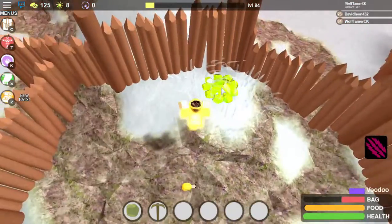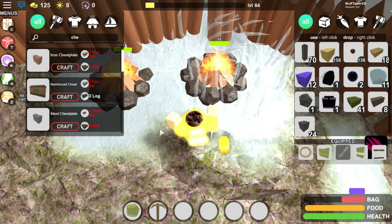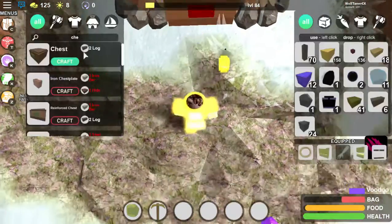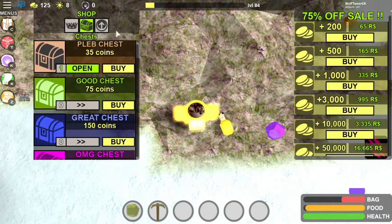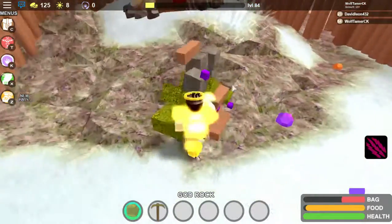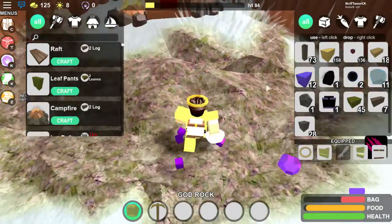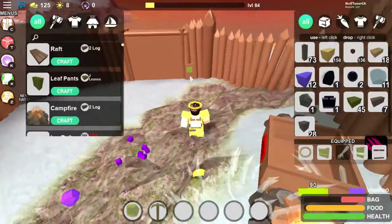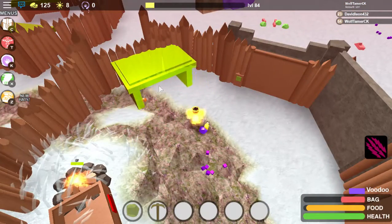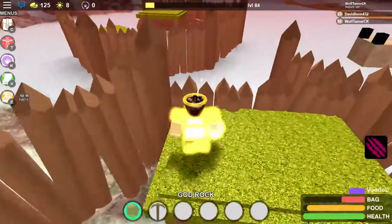If you're building inside, I recommend putting at least two campfires and a chest. For a medium base, it looks good to put a hut right here just for aesthetics. You can also get up here and shoot from an elevated position.